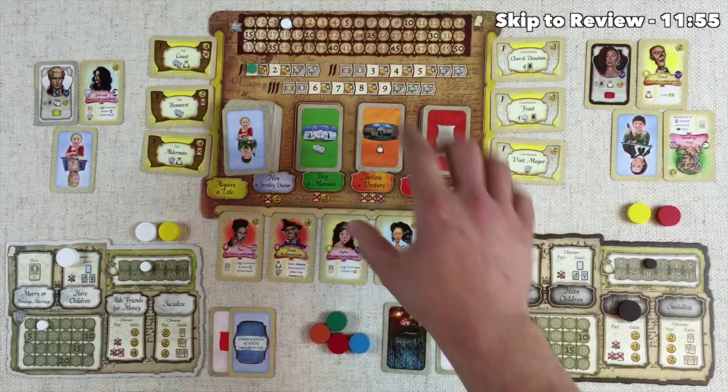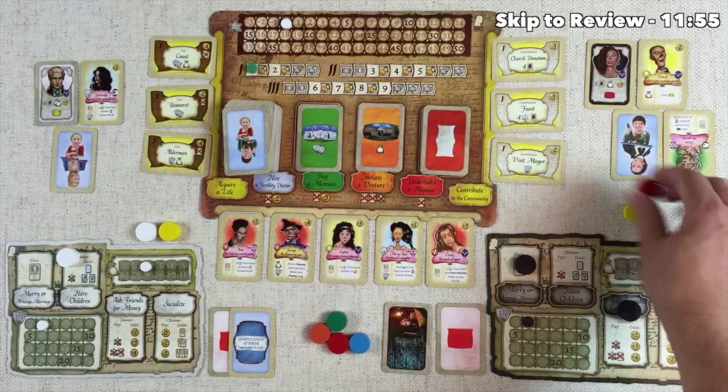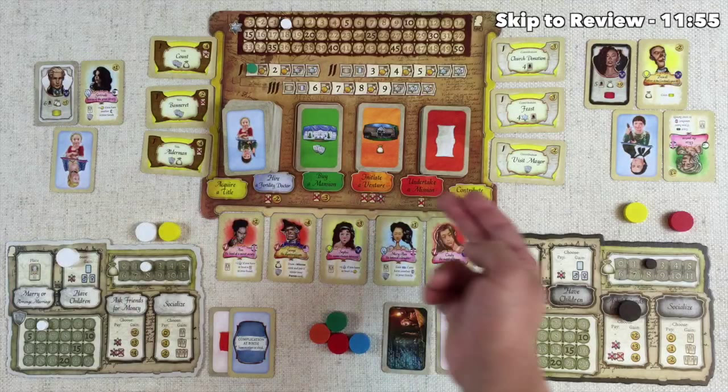Now let's look at the six options on the communal board. You'll notice there are multiple colors on them — this is where the one-time action discs come into play. You can always use your universal workers to go on any of these slots, however this yellow disc must only be placed on one of the yellow slots on the communal board, and likewise this red disc must only be placed on the red slot.